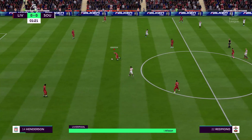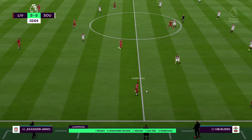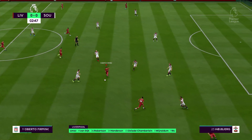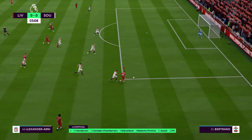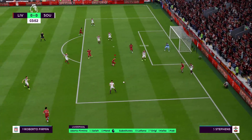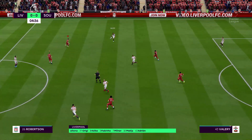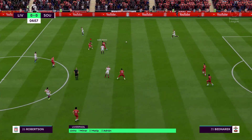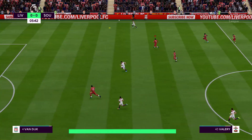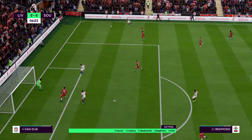Here is the team sheet for the home side. In goal is Alisson. Virgil van Dijk plays alongside Joe Gomez at the back. Sadio Mane starts with Mohamed Salah in the wide positions and Roberto Firmino is the one striker. Here's the Southampton team: Yannick Westergaard plays alongside Jack Stephens at the heart of the defence. James Ward-Prowse plays today with Pierre-Emile Hoiberg in the centre of the pitch. Nathan Redmond starts up with Danny Ings.